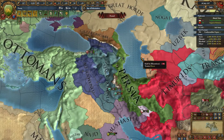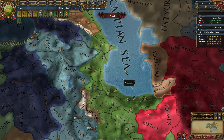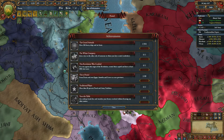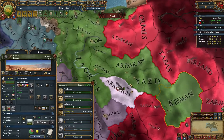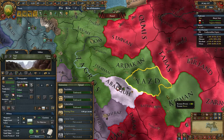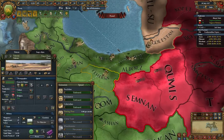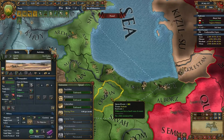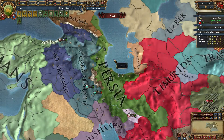I might continue this into a try at Persia owning Egypt, Anatolia, and Greece's core provinces, but we'll see. To form Persia, you need to own Isfahan, Artikan or Yazd, and Kerman. You also need Tehran and Amol. And if you conquer this whole area, Qazvin is the other requirement. Then you just have to be stable, have them as cores, and you can convert.